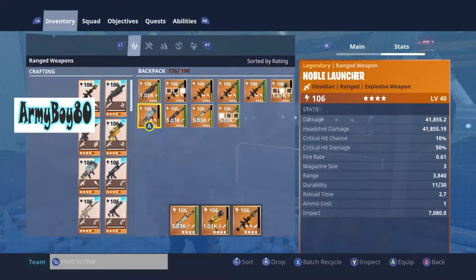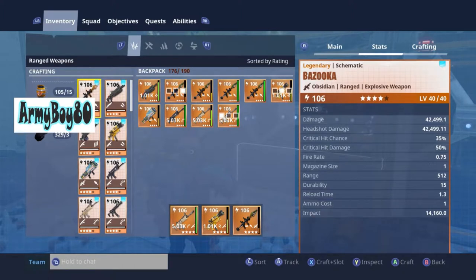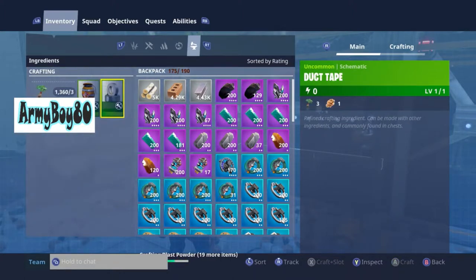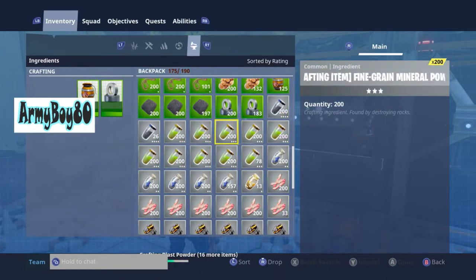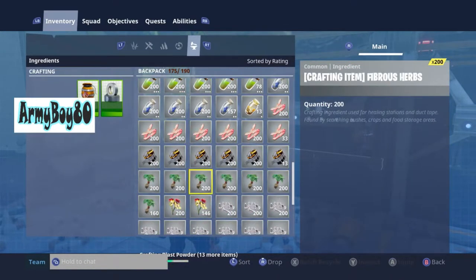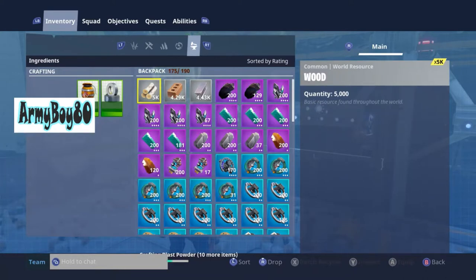I have the Noble Launcher but I'm probably not going to use it because I don't think I'm shooting through walls. If they get close I'm going to see them, so I'm gonna be using bazookas if I have to — I've got plenty of material to make more. I'm gonna get some more blast powder made. Trap-wise I don't really have much left but I have quite a few traps already made, so not a big issue there.